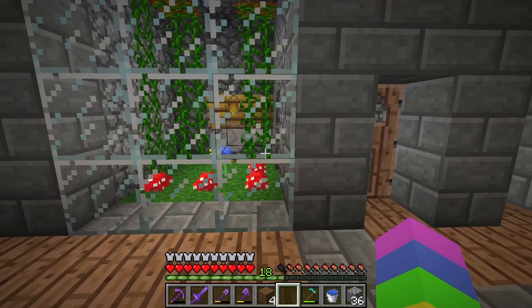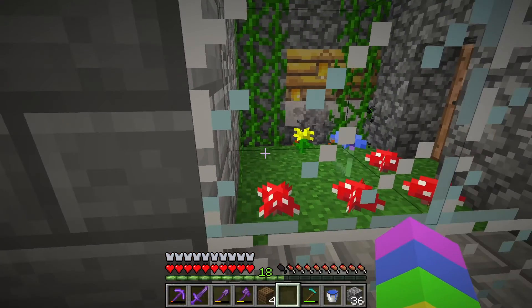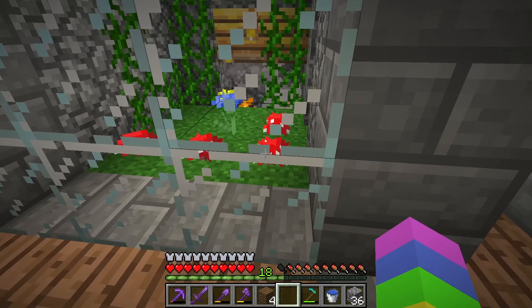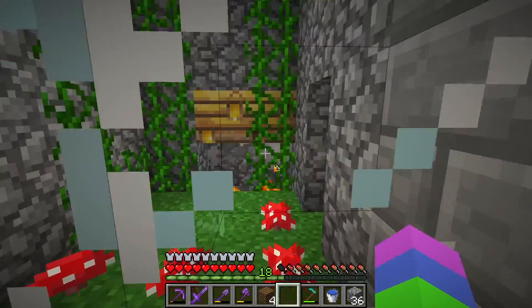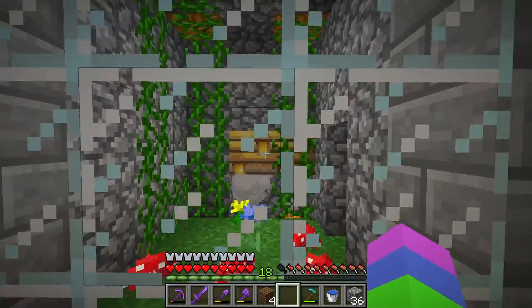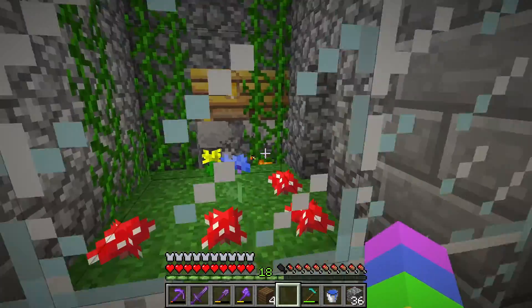By the way, in case you guys want to know, I started this world I think the beginning of December. Then I took a break for about a month in mid-January, and then I came back to it in like mid-February. Anyway, that's my bee area - pretty self-explanatory. There's no fancy contraptions in there or anything, just campfires, bee nests, and a little enclosure for them to be in.